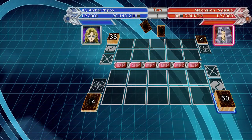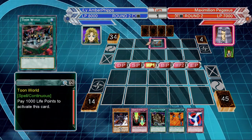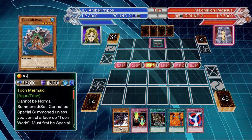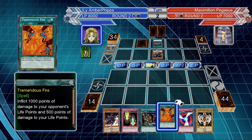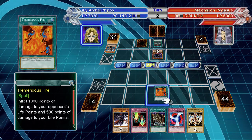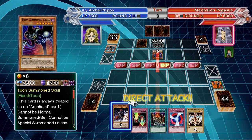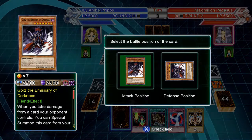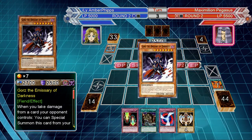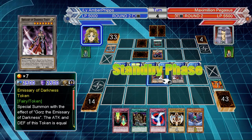Pegasus chose to go first — interesting. All right, just need to take — oh ho ho, Gorz first! I could first-turn Gorz him. He's gonna play two Toon Mermaids, sacrifice them, bring out Toon Summoned Skull. All right, that's fine. I'll activate Tremendous Fire, deal some damage. I'm gonna be at 5000 after this because I want to drop Gorz. He's gonna attack directly obviously, I'm gonna take damage and bring out Gorz, the Emissary of Darkness.